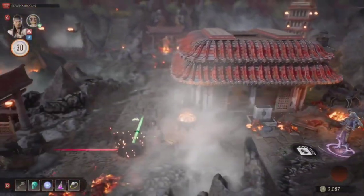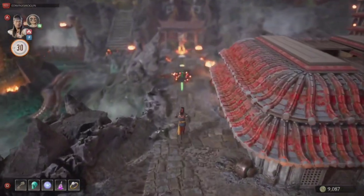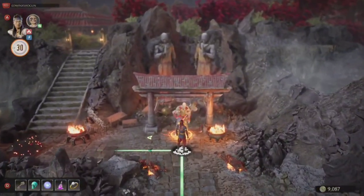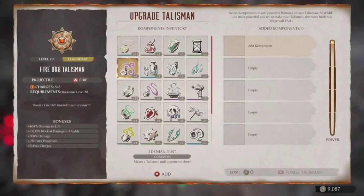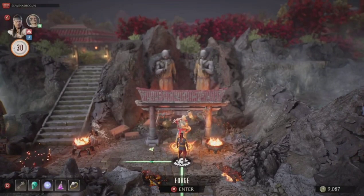And just to prove to y'all that it actually saves the items that you buy — I had 13 dragon's blood when I started the video. Let's go to upgrade talisman and see how many I have now. 15. So yeah, this works. This works, y'all. This is real.